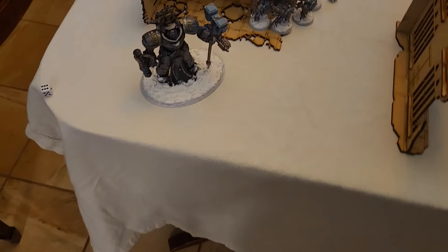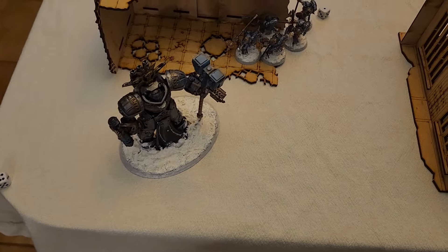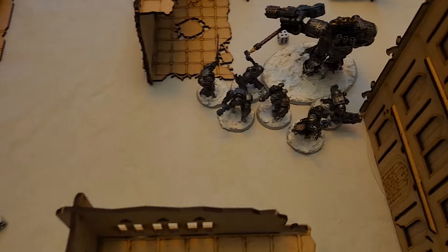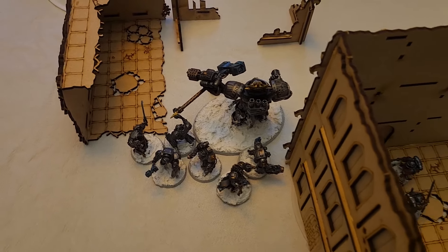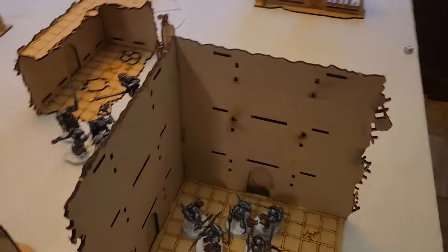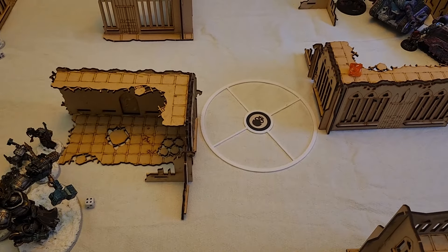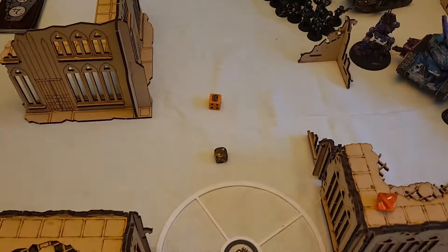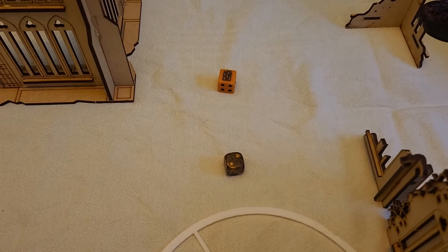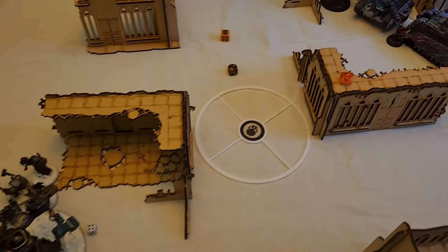For the Grey Knights deployment, I deployed on the line. I'll be able to scout after we find out who goes first. I forgot to record the roll but it was a 6 and a 2 — I actually wanted to go second, so the Emperor's Dice are blessing the Grey Knights so far. It's going to be the Imperial Guard first. We'll do our scout moves and on to the first turn.